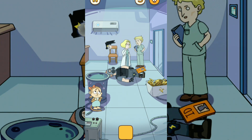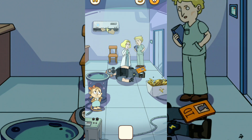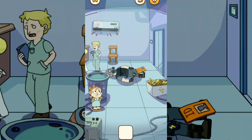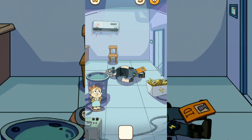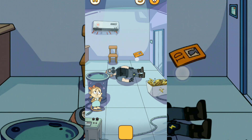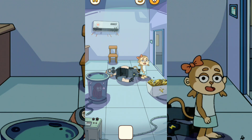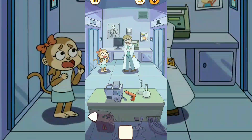Use the stun gun on the air conditioner to make the air conditioner break, and that makes the people leave. Then you take the ID card, bring it here to open the door. Tap the door and we go to the next room.